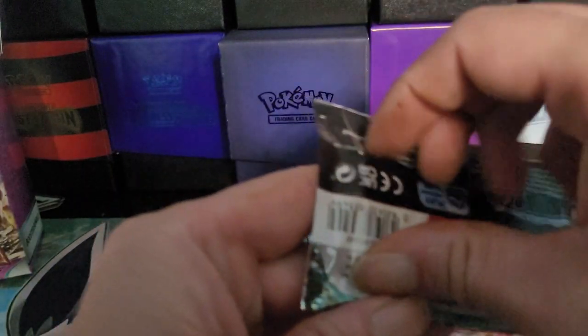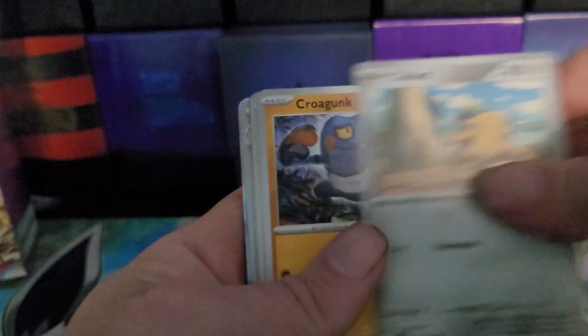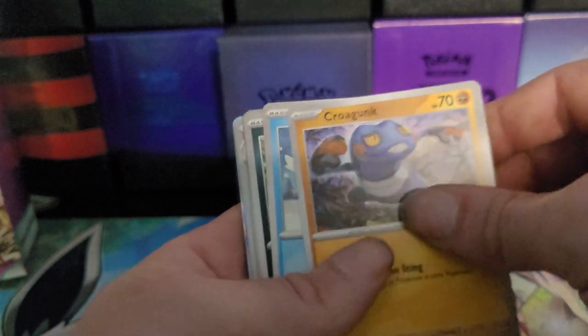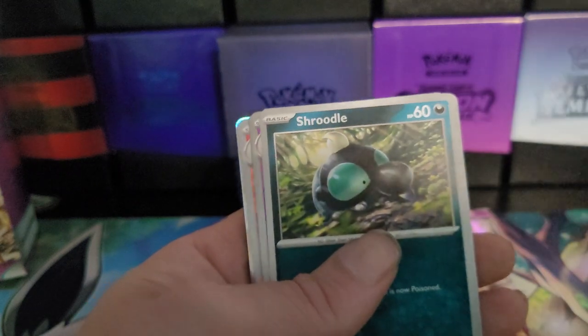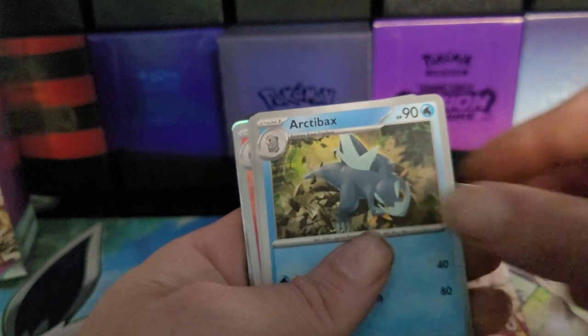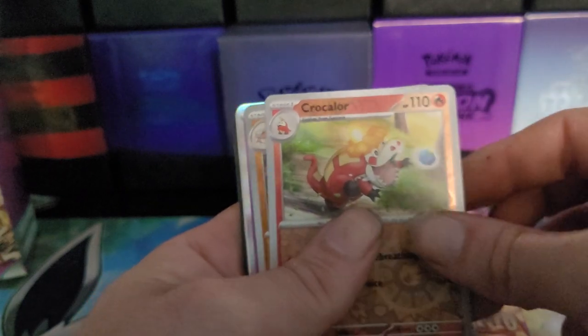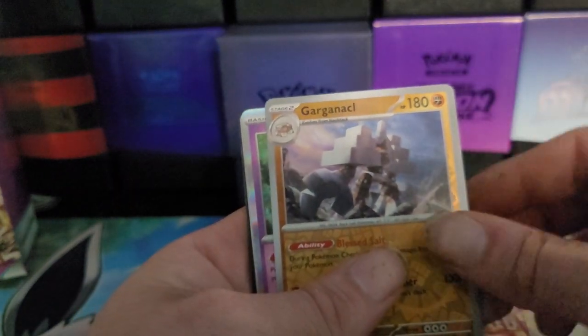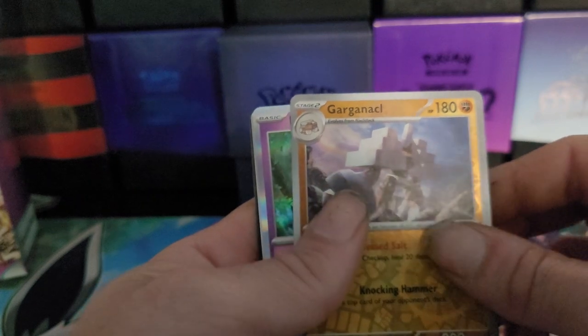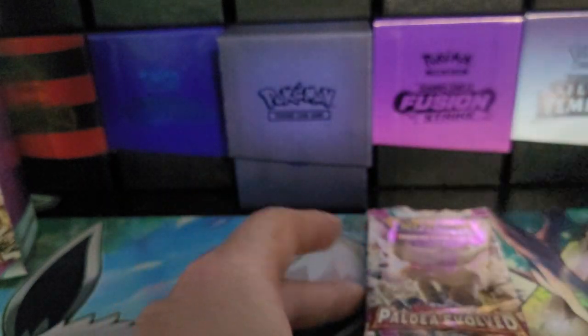Going into our next pack. Let's see if we get anything decent. We start off with a Coupon, another Croagunk, Cetadile, Frutal. I just love the arts on some of these. Arts of Bags, Guacamo, Crocolore Reverse, Gargantle, Gargantle Reverse, Mimikyu Holographic to end us off on that pack.